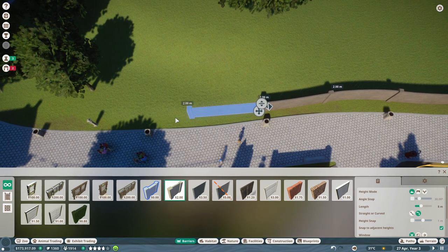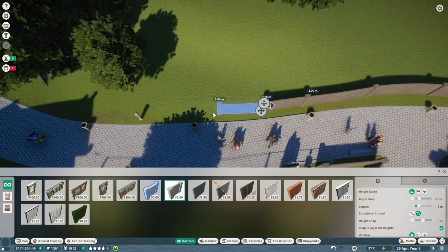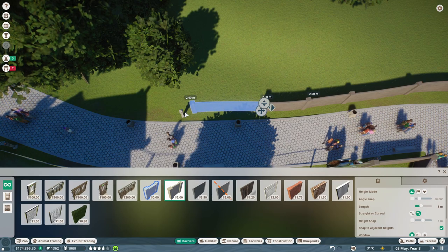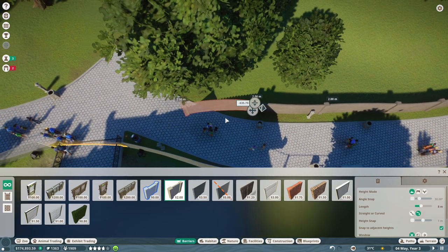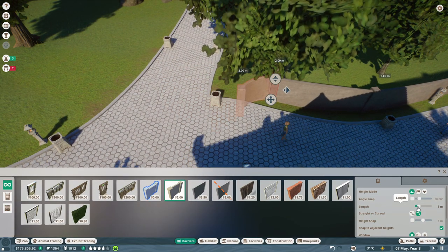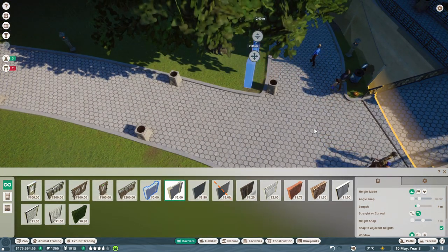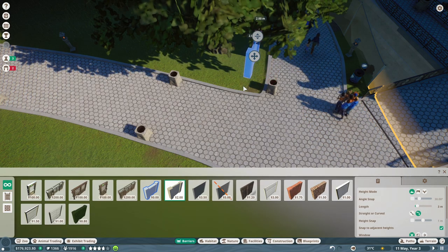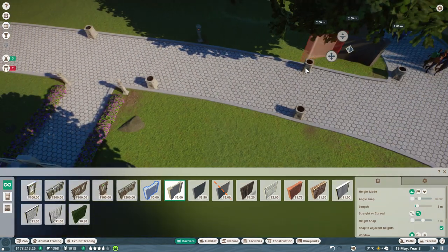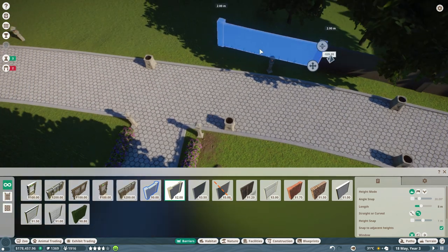I wish I could go a little bit closer to the path but there are lights, so that's fine — they don't have to be super close all the time. Let's make this even smaller because the path does a weird thing here. Now we can make it longer again. This section is too long — we might need a half, so that would be four meters. Let's make it three meters. We have to stay away from the path a little bit, and now I want a straight section here because that's what the path is doing.